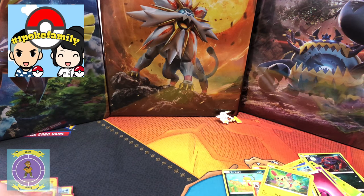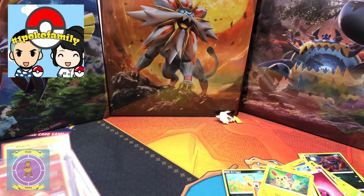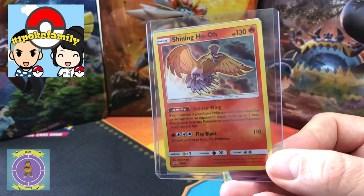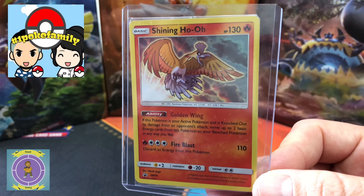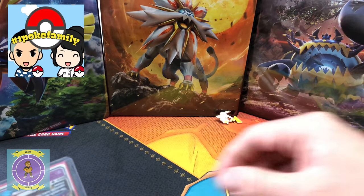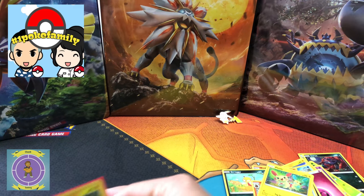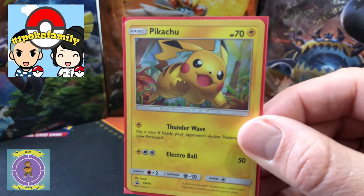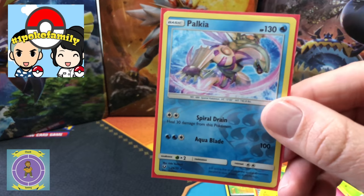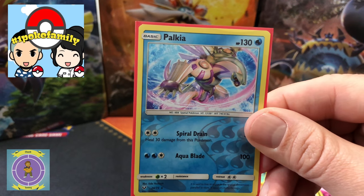And we got some extra cards from them. So we got the promo card from the Shining Legends boxes — yeah, that is pretty damn cool, thank you guys. And we also got obviously the promo card you get from the Pikachu one. Pika! And then we got some of the — Polokia.